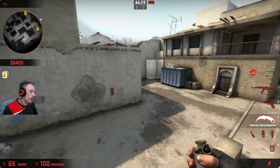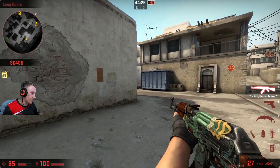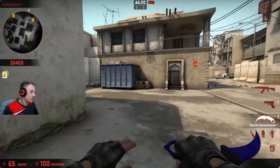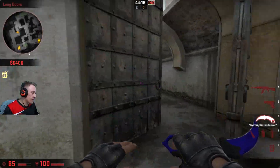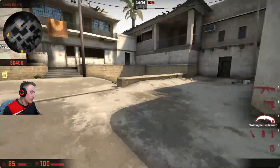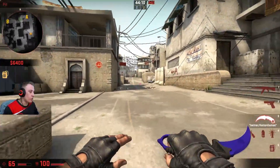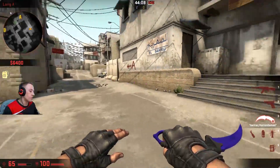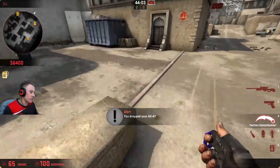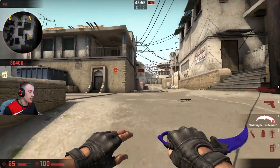The only points you have to worry about as you come out with that flash is someone playing this position, because this position is not going to be blinded at all. You just have to simply have three of your players come out, and whoever throws the flash comes out last — clear the pit, clear the corner. And what you want to do whilst the smokes are still up — remember there's a wall of smoke here — get the AWP into the pit. That's what you want to do first of all.